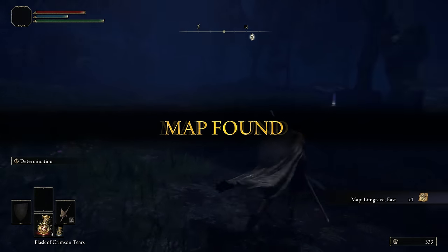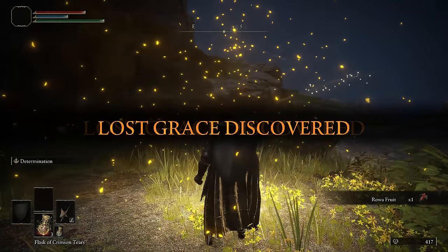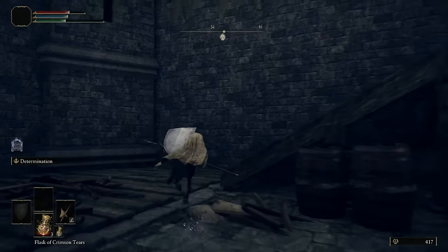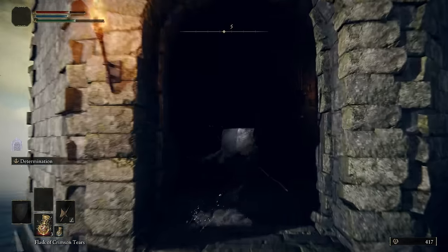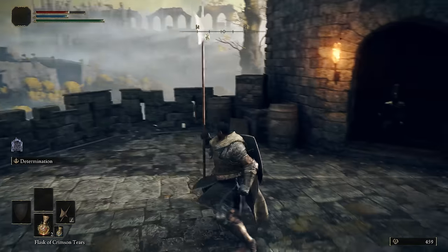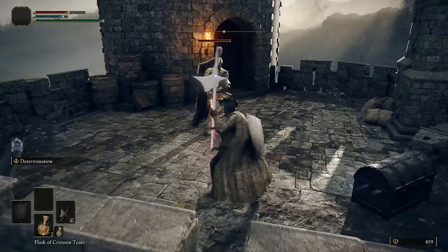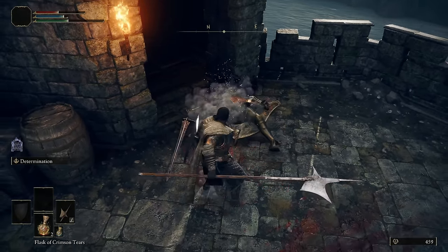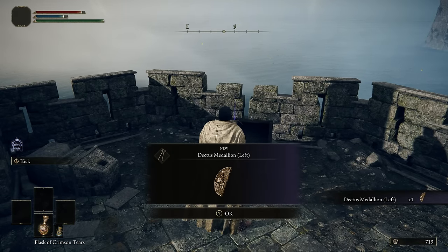Now head southeast and grab the Limgrave East map fragment, then make your way even further east over to Fort Haight. Be sure to rest at the Site of Grace just in case you die. Grab the Golden Seed out front and then just run past everything inside the fort and climb the ladder to the top. If you aggro the knight and don't want to fight him, just quit out at the top of the ladder and spawn back in. You can summon your wolves to help or use Determination and R2s to stance break him — it's not a very hard fight. There's a chest with the left half of the Dectus Medallion in it; we need both halves to go up to Altus Plateau later.